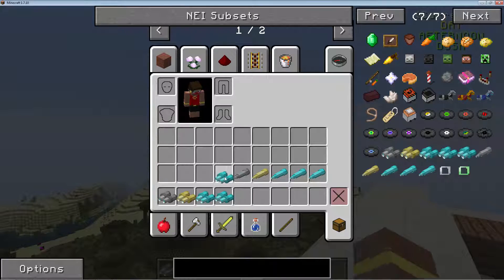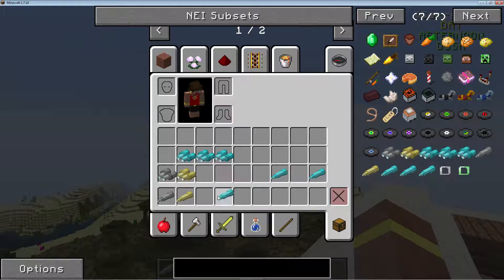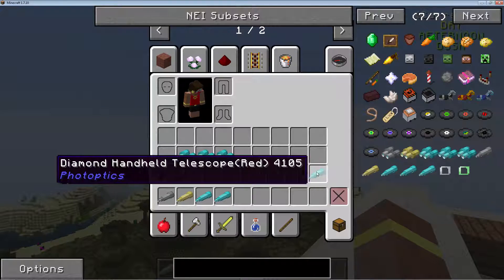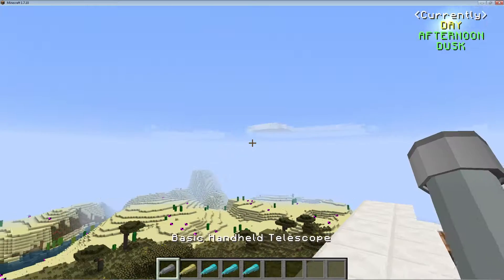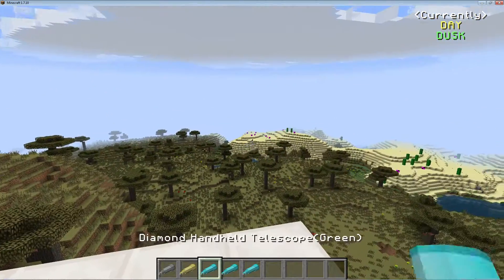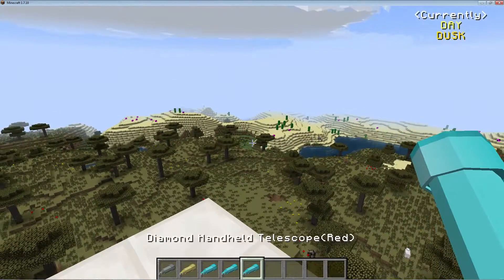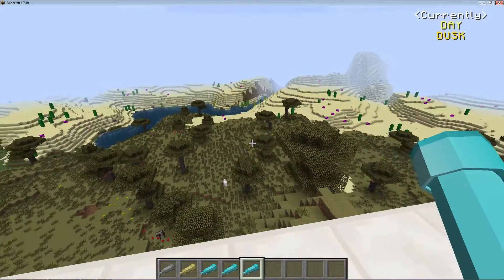And then there's the red diamond binoculars that give a red hue. If you're not a binocular fan and want just a singular optic, we have the telescope. Just like the binoculars, it's got pretty much everything the same — it's just a little narrow. You got the golden one, there's the sun, and same thing with the diamond: green, blue, and red.